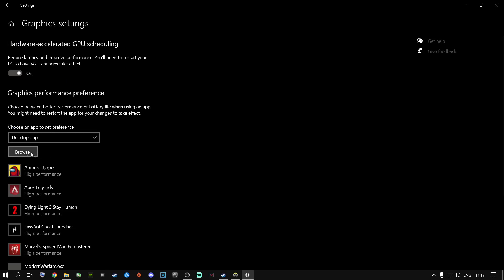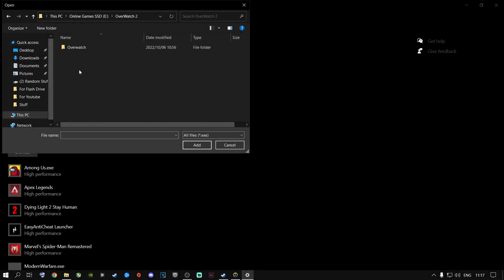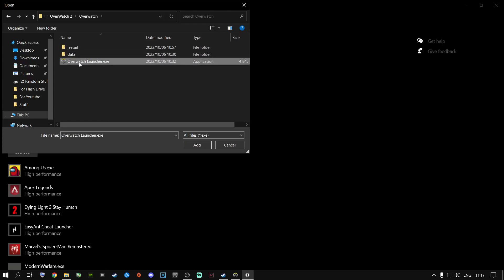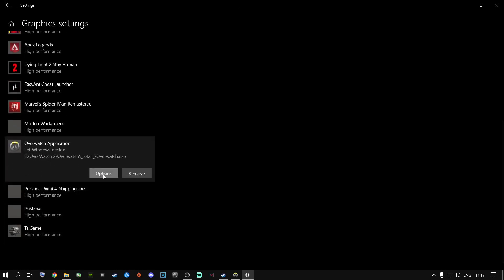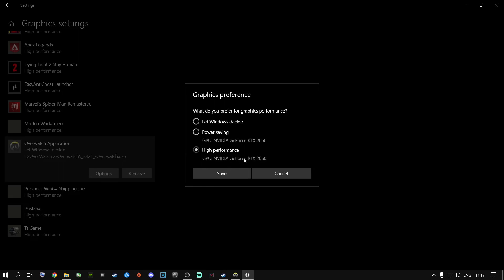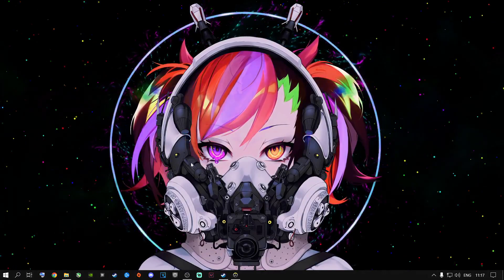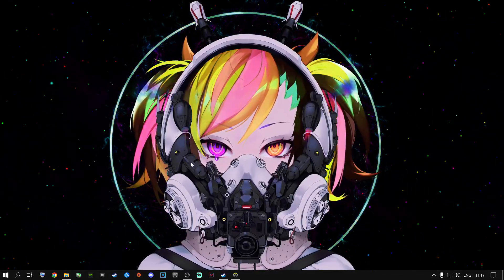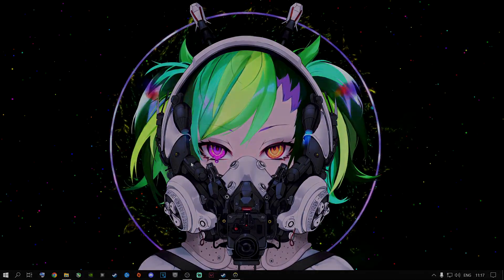To add the game, press Browse and navigate to where your Overwatch 2 is installed. Go into the Overwatch folder — not the launcher — find the EXE file, double-click it to add it, then go to Options, select High Performance to use your dedicated graphics card, and hit Save. Once you're done with that, close out of this. Now let's jump straight into the game settings.